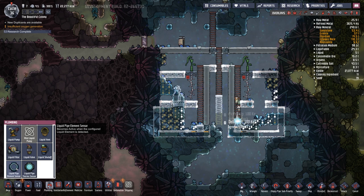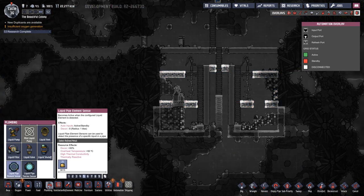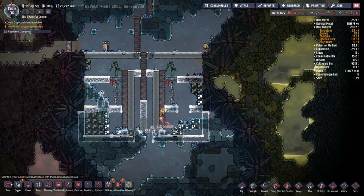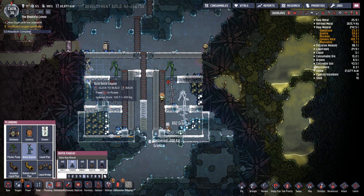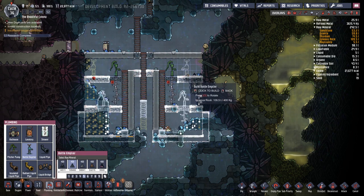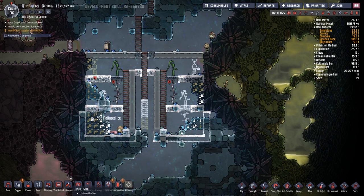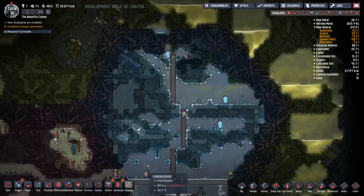Weird. Element sensor — so that becomes active when the configured liquid element is detected? Sensors on the pipes. So is that the new filter? I don't see the new filter. Oh, there was the filter! Weird. Put that there. Bottle emptiers — switch these around. Put that there. I think it'll work like that. I don't like putting the polluted water in these things, but we'll do it. They're going to dig everything out. Oh, we got wolframite — we can make tungsten now. We refine that.